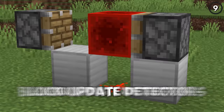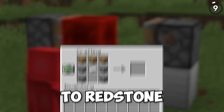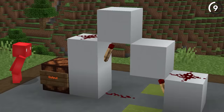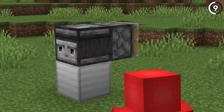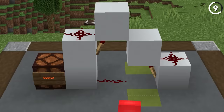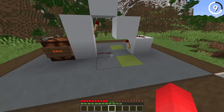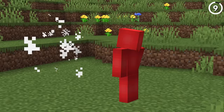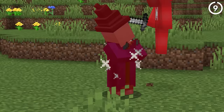Block update detectors are nothing new to redstone. While we can do this with pistons or even an observer, this is the cheapest option by far. To build this user's design, we don't need any quartz, no iron, no stone — just wood and five pieces of redstone dust. So while it might be a bigger footprint than just using an observer, it's hard to argue this isn't the bargain-bin approach. It might come in handy early game when the only redstone you've got is from killing a few witches.